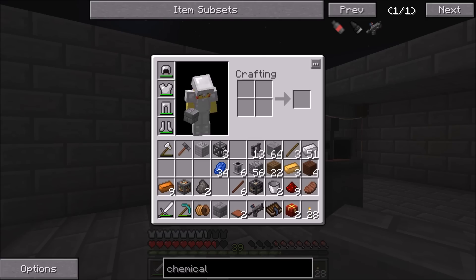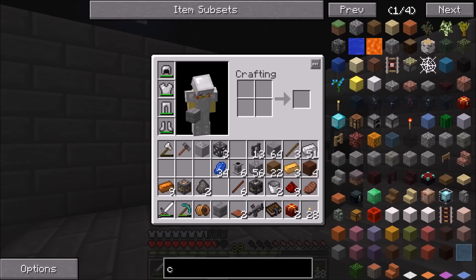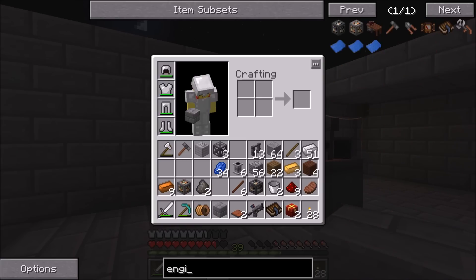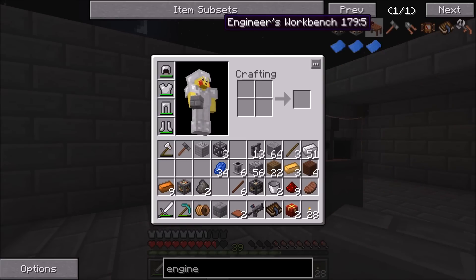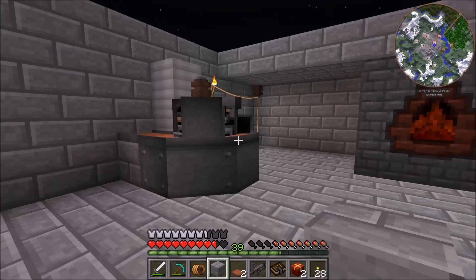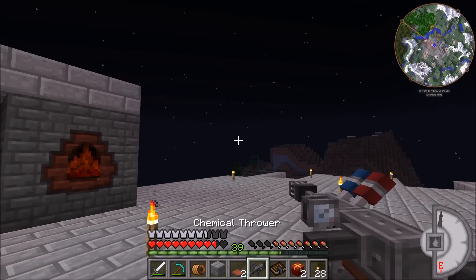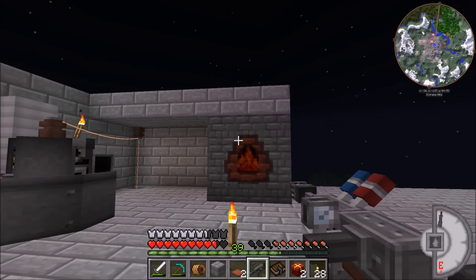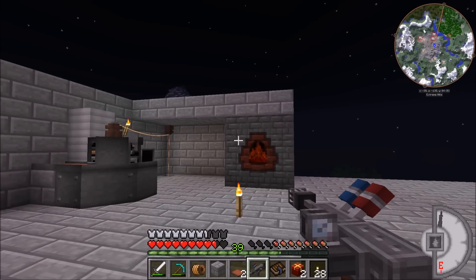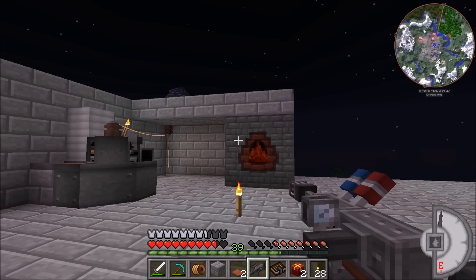To add upgrades you need to have the engineer's workbench - it's the same thing you need to add to the mining drill, the revolver, all that sort of stuff. It's really easy to make and I'll make this off camera and just kind of set things up and upgrade it a little bit, so that next time we mess around with the chemical thrower it's at its most effective. I hope you guys enjoyed this episode - if you did feel free to give it a like. It is Christmas day so Merry Christmas and Happy Holidays to everyone!